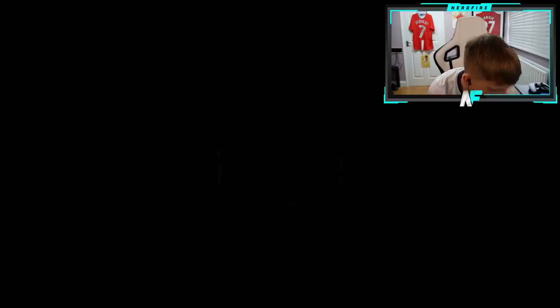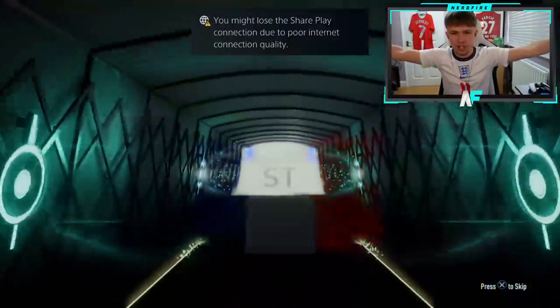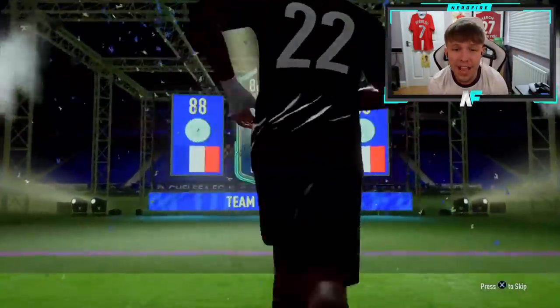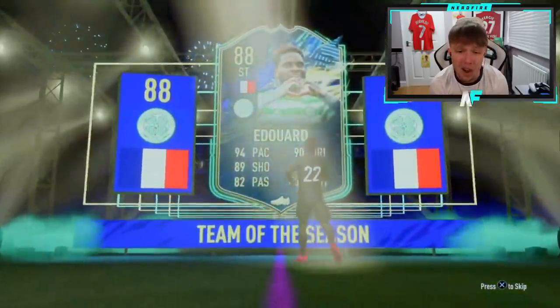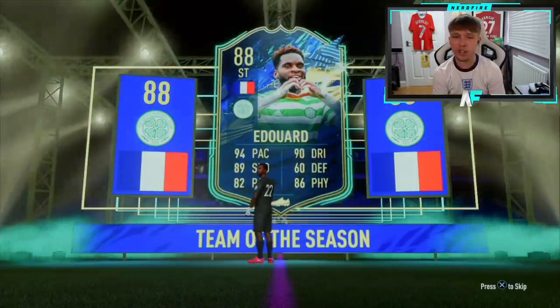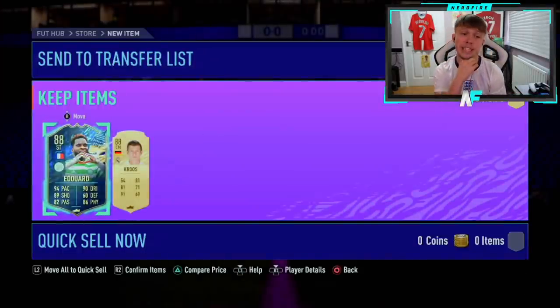Shoutout to Aaron Bench — can he bring the luck? Argentinian right mid, Team of the Season — come on! It's a blue! Argentinian, French striker — Edouard! That is a very nice looking card. 94 pace, 90 dribbling, 89 shooting — I kind of want to try that card out myself. And Cruz 288 behind him — a solid pack overall!